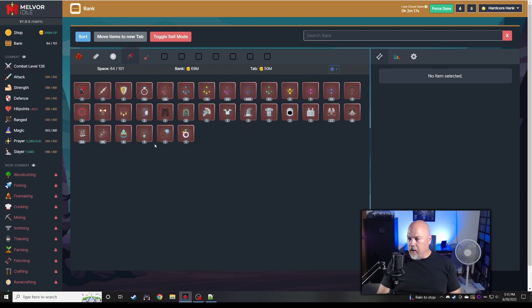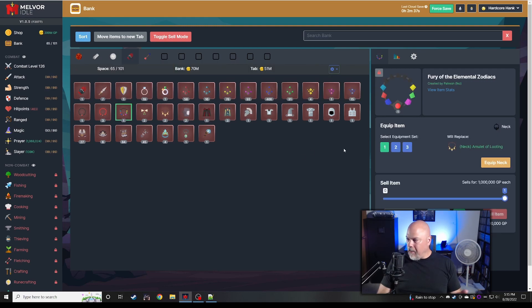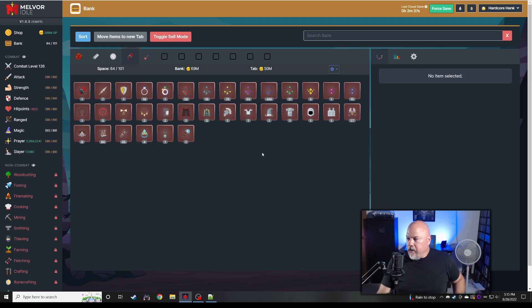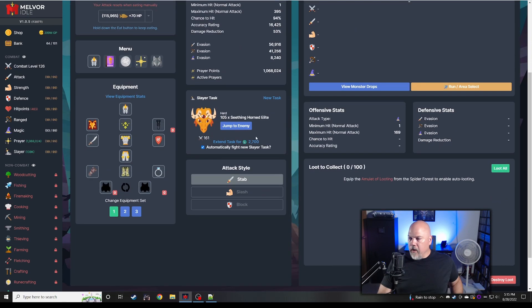We're going to equip the fury of the elemental zodiacs. I love how I click something and it just moves on me — I don't know why my mouse does that, my old mouse did the same thing. I don't know if it's the double click set too fast or click and drag too abrupt, but we're going to equip amulets of defense on everybody.